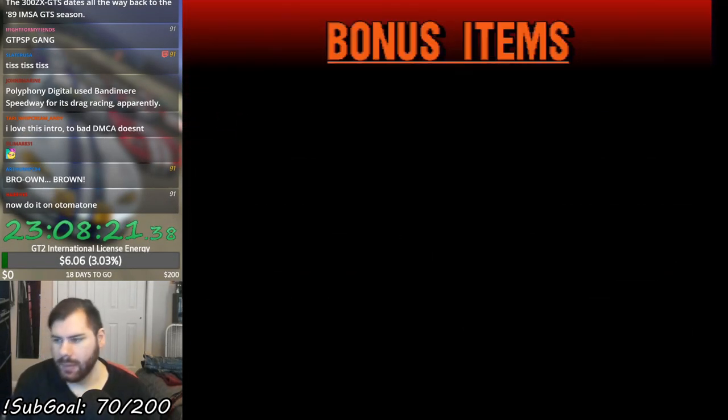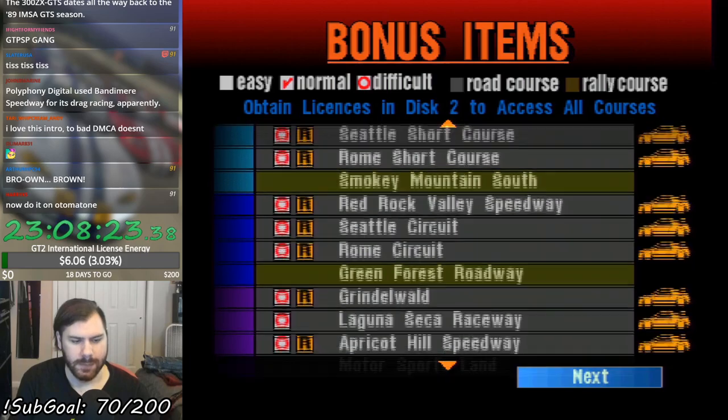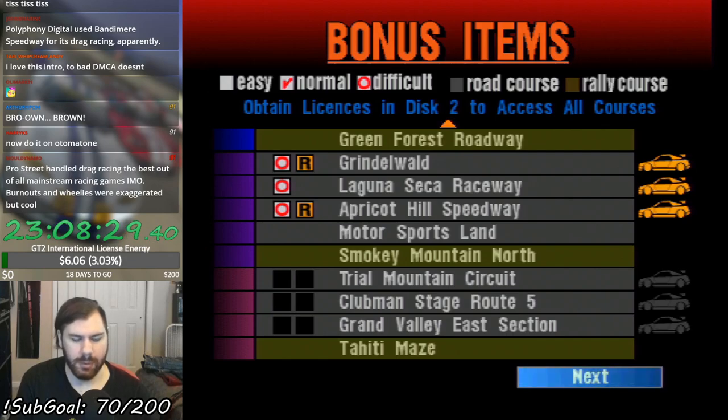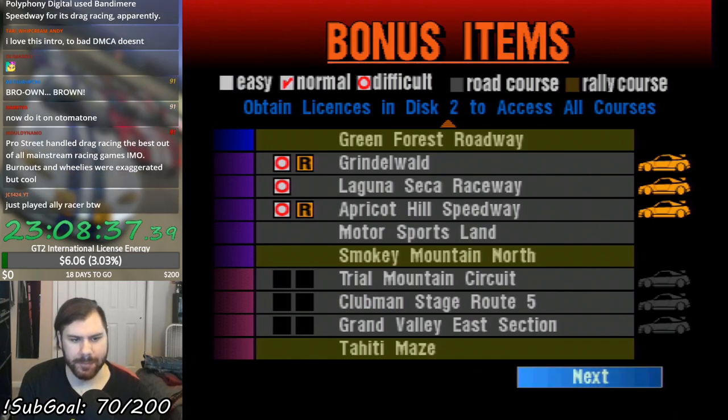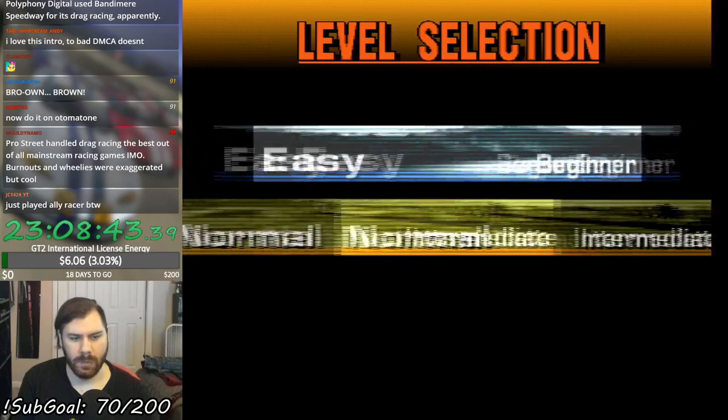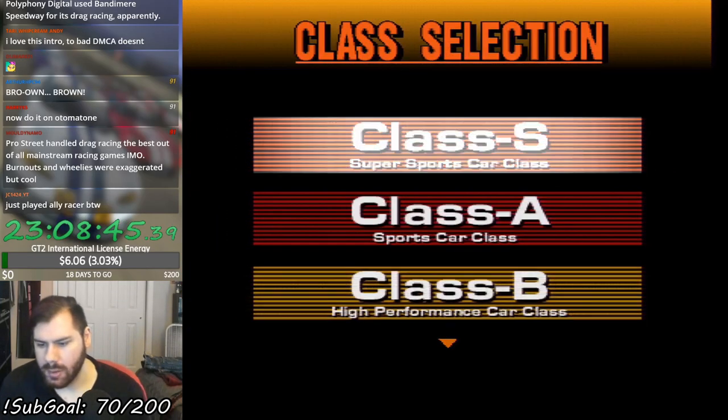Alright, so back in the arcade we are, and let's race around the tracks that we unlocked from the International B License. We've got three new road tracks and one new dirt course to race around, so let's just go to race here.